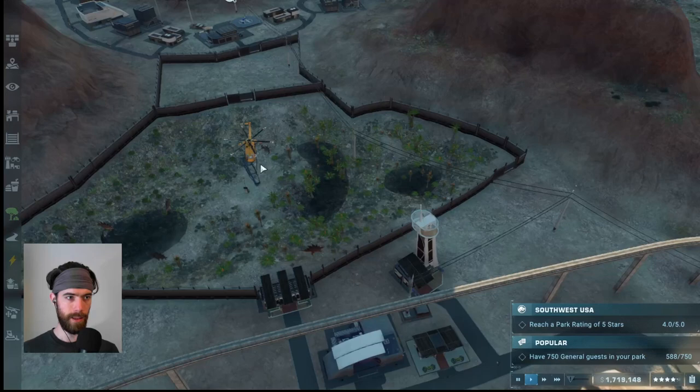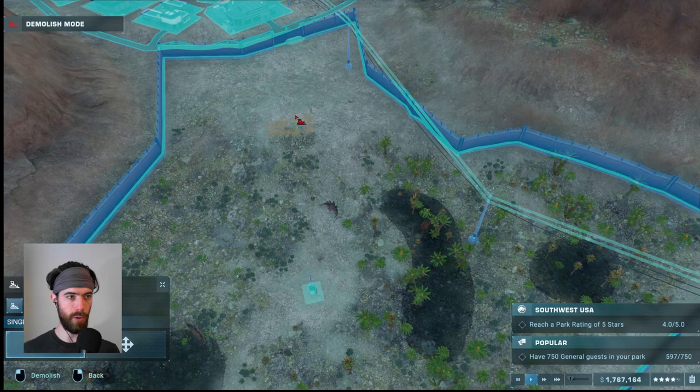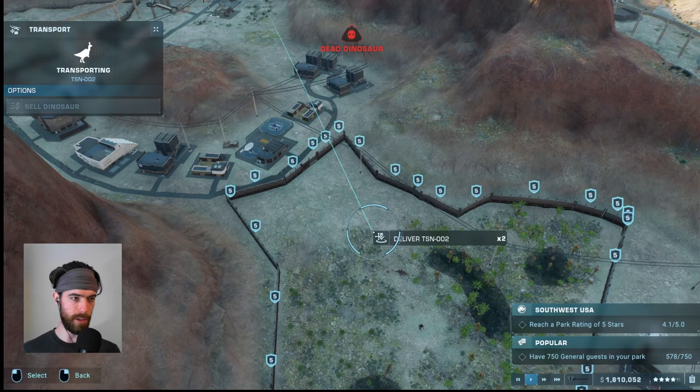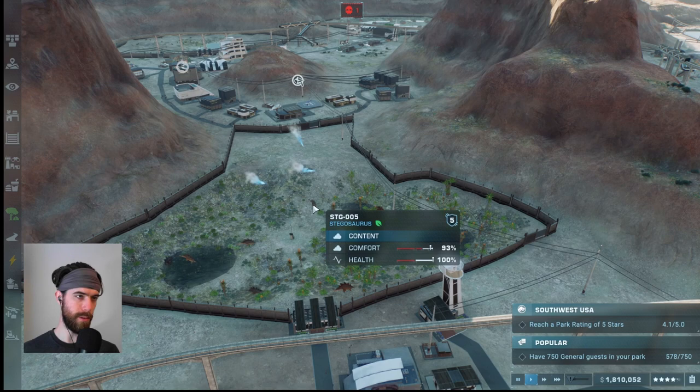Now we can knock down this portion of the walls and let them roam. That would actually have been kind of funny to leave the gate just freestanding — just a free gate. We can go ahead and airlift in the new occupants, but we're going to want to make sure we add in more food source.